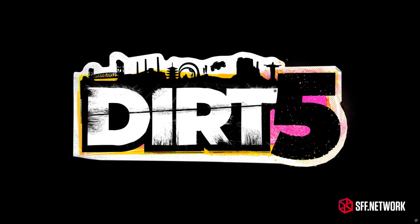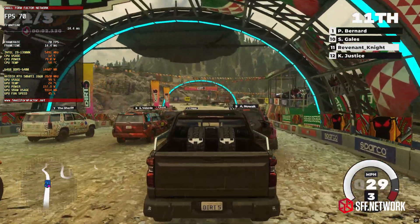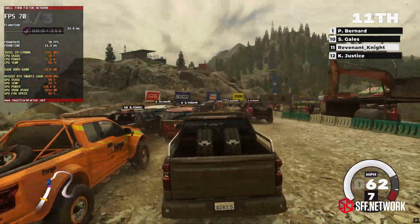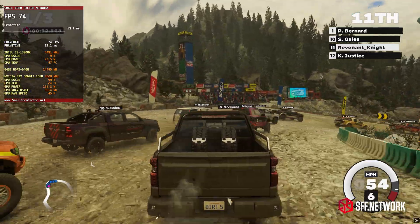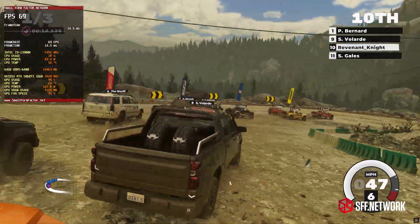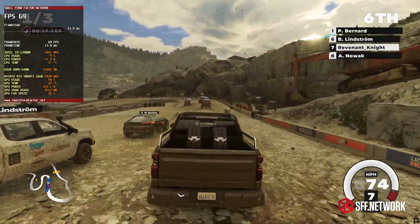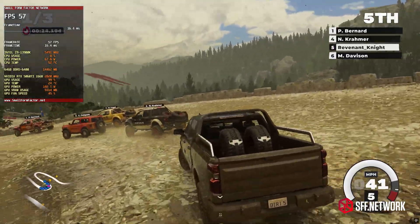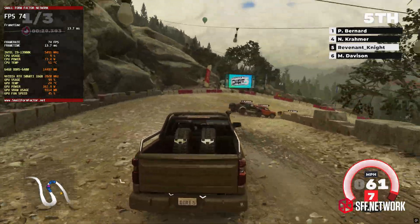Next up is DIRT 5, which still looks great even for being a few years old. The 5060 Ti was able to run 4K ultra with ray tracing in the 50 FPS range natively. Without ray tracing, it runs closer to 60 FPS. Unfortunately, to get a consistent 60 FPS, I had to drop the settings to high. While the game doesn't support DLSS, you can drop the internal render resolution to 1800p and it will still look very good and likely give you over 60 FPS even at max settings.